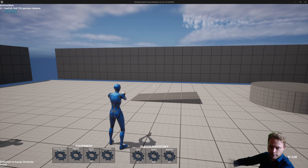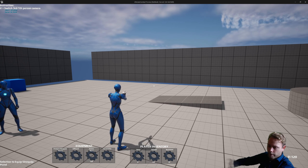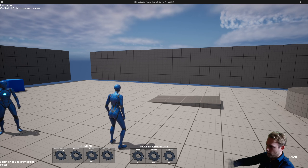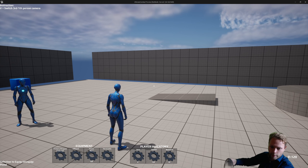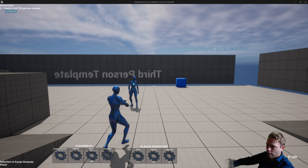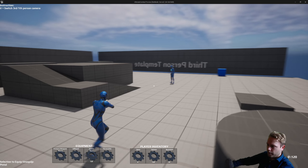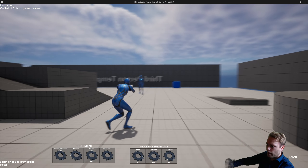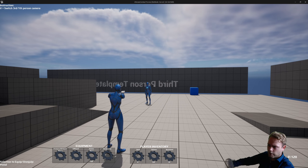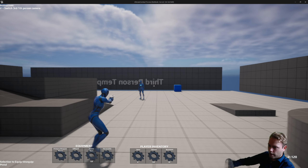So I'm going to equip the pistol. As you've seen, there is an equip animation and a small equip sound. If I select the same weapon again, like the pistol, it is unequipping. I can run around including all the animations, I can crouch, I can aim down sight. The camera zoom is not yet implemented, but that's something to be added at a later stage.